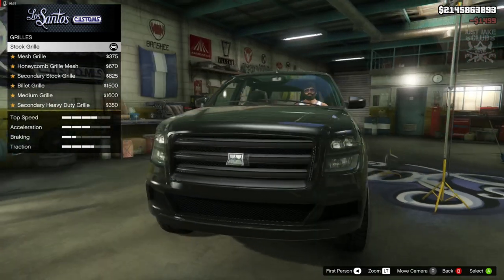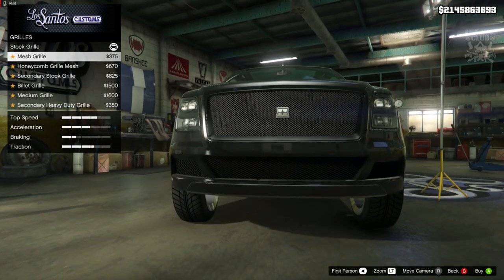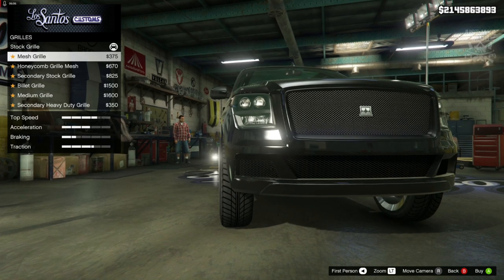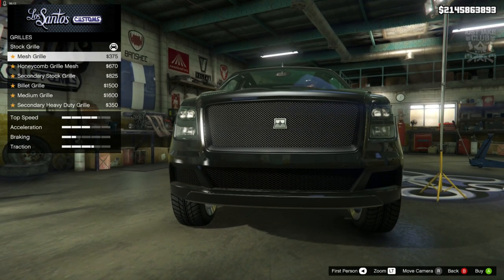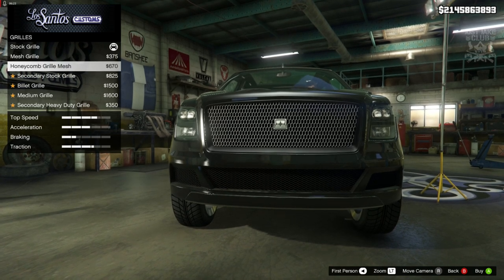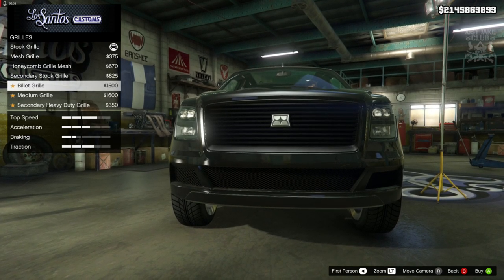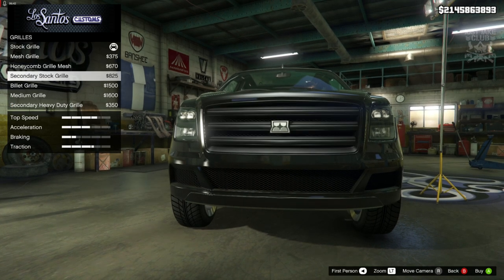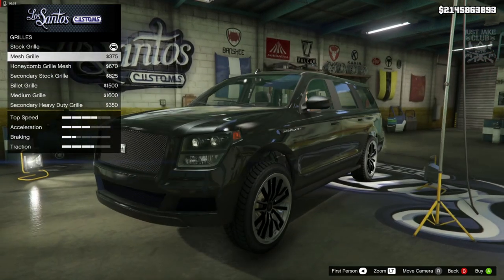The next option we've got is the grille. The mesh grille looks kind of decent but it doesn't match the bottom bumper grille. If you're going to be able to change the upper grille, you should be able to make it match with the bumper because now it looks out of place. I really like the mesh grille but I won't get it because it doesn't match the bumper. Same with the honeycomb — why did they not make these options black, the same as the rear bumper and front bumper option? The only ones that work are the stock grille and the secondary stock grille, because you can see the honeycomb grille behind the main grille which matches the bottom part. It's just really weird man, this car has just been not thought out at all.